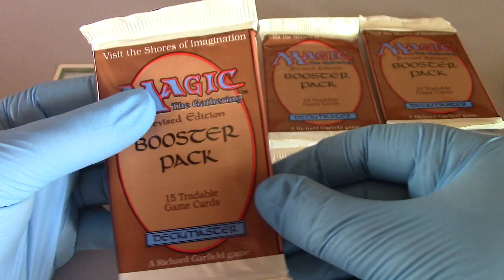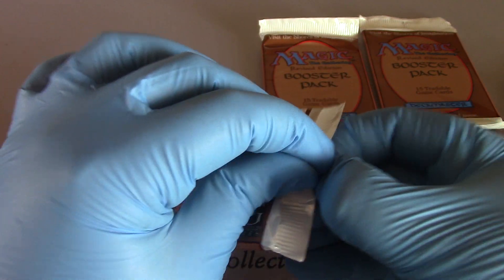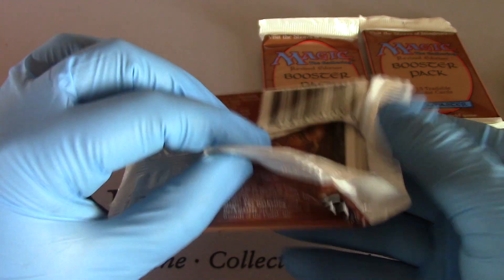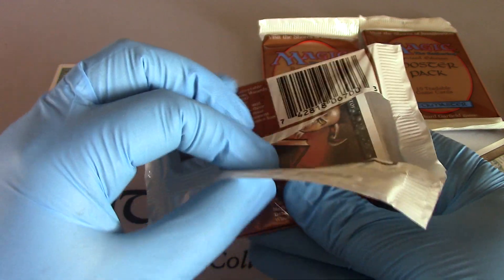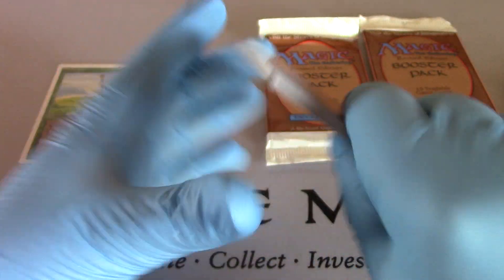Alright, here we go. Revised Booster Pack number three — or two, or one, whatever, it's one of those numbers. Oh, I see a Demonic Tutor. See it? Can you tell what it is? Demonic Tutor. There's an uncommon you want to see. Freaking awesome right there. We'll save you for later.